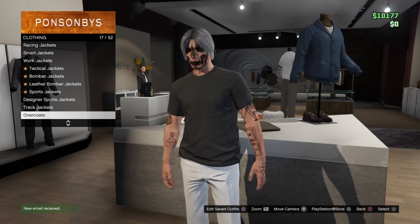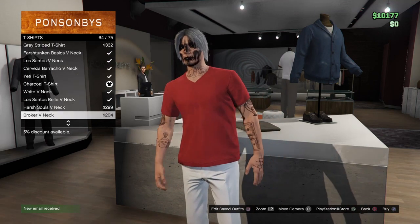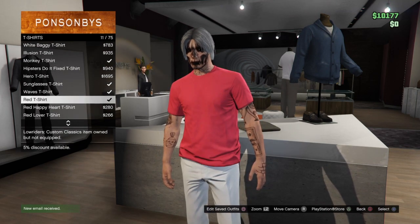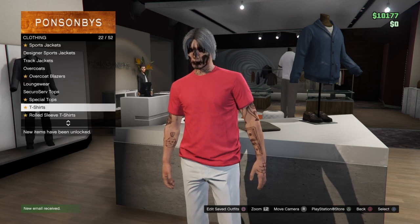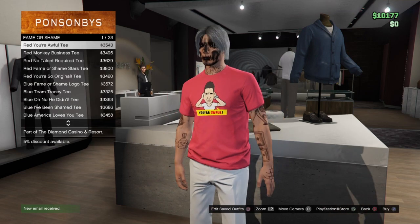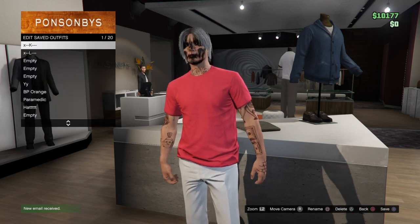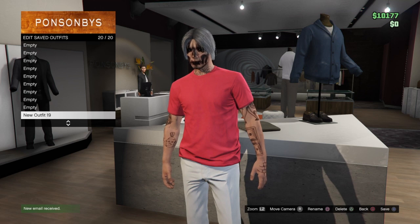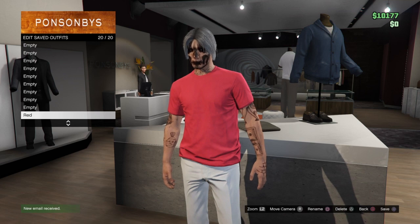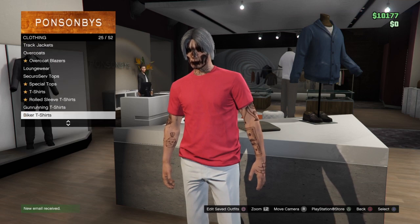Go up once to Special Tops and go into Fame and Shame — don't buy anything, just stay on it. Then go back out once where it says Fame and Shame again and save the outfit. This glitch makes it a special shirt so you can put any design on it. Save the outfit again into the first or the last slot so you can merge things onto it — I already saved one in the first slot so I'm saving this one in the last slot.